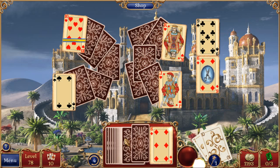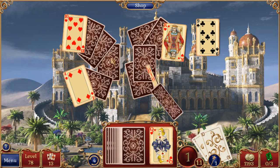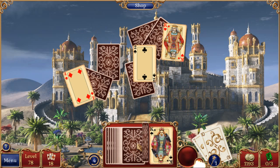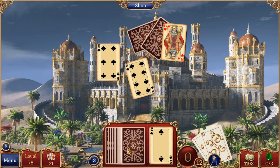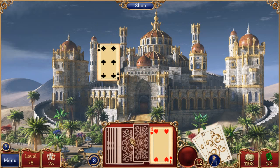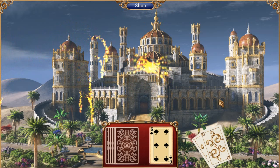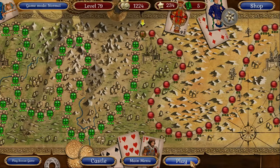There we go — combo this time. Alright, let's get rid of this six here. Boom. Extra emeralds — good stuff. So level 79, last level of this castle.